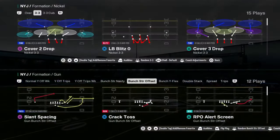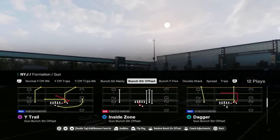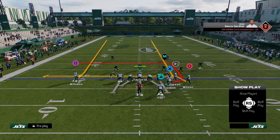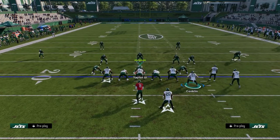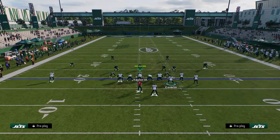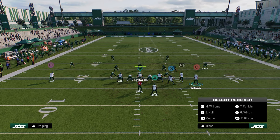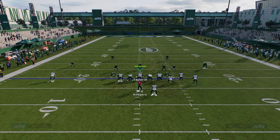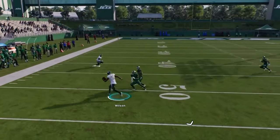Now let's go over dagger, which is an extremely effective play this year. You can audible over to it out of bunch strong. The basic setup for dagger: drag your slot receiver, post your outside guy, and stem him up one tick. It looks kind of like the drive concept from College Football 25. This post gets into a really nice spot on the field — it's good against zone and good against man.